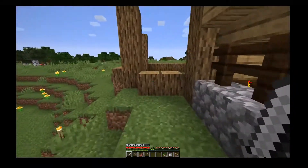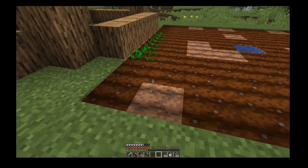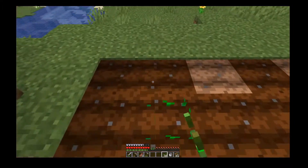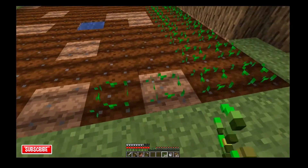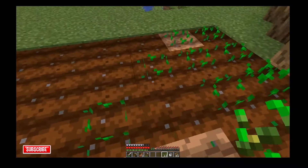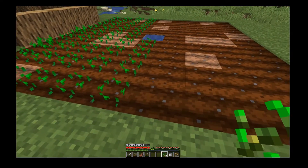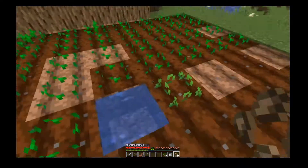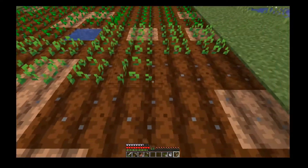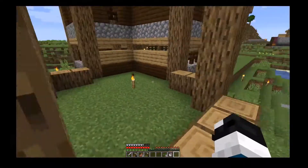We're just going to go around right now until I build that doorway. So since we started planting wheat here we're just going to, might as well have these rows of wheat on them, so we can get ourselves making some bread. And we might even make a cake actually. We're going to put the beetroot ones like this. Okay so I'm out of beetroot seeds. Hopefully they grow pretty soon.